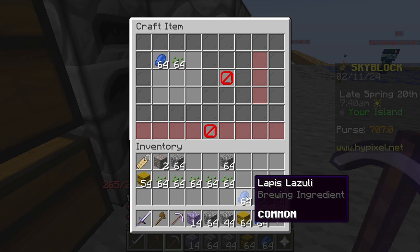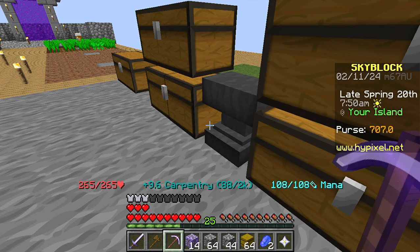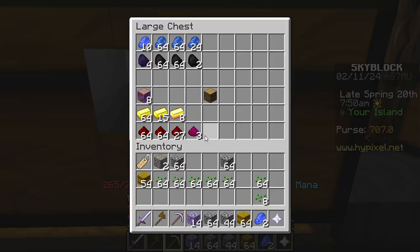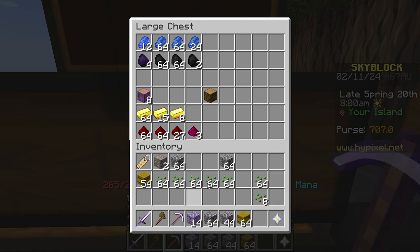I actually got another iron minion down but I removed it because I want to keep singles until I'm out of things. If you don't know, you have to craft more minions and level them up to unlock more slots. I'm maxed out right now. My cobblestone minion won't be leveled up for a while.